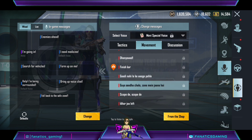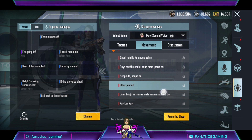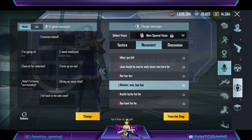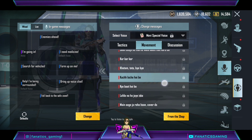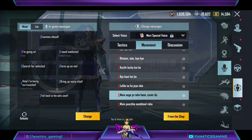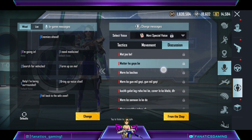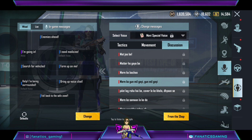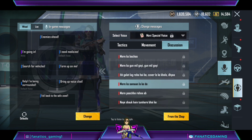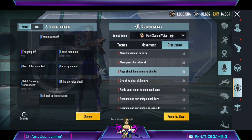Gaadi nahi li ke aoge pehle. Guys, seedha chalo. Zone me jana hai. Scope de, scope de. Idha jao left. Janbuj ke marne waala kaam mat karo bhai. I'm done. Felt. It's a bad thing. I'm going to cover it. Don't go, I'm going to be here. I'm going to get out — you'll be going to get out too.